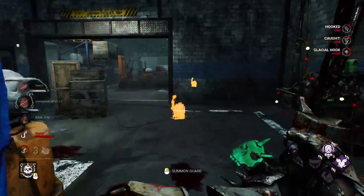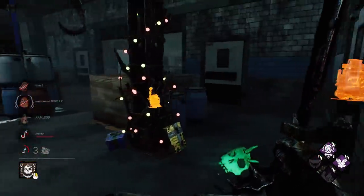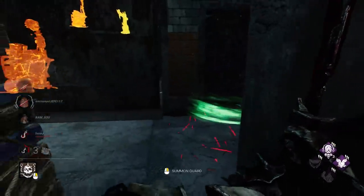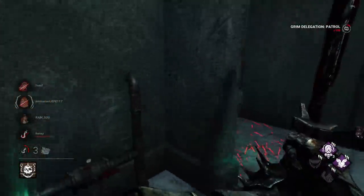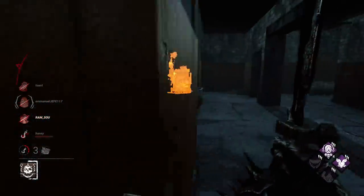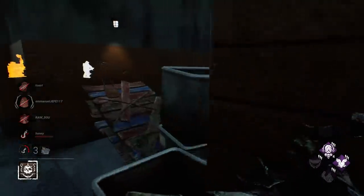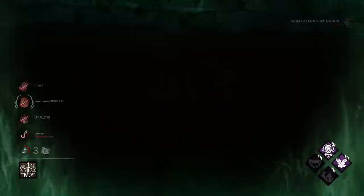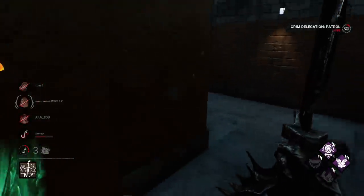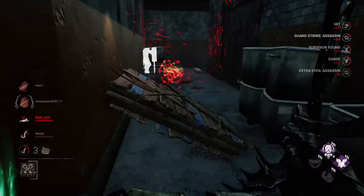Remember, Quentin ran over to the bathroom gens — I'd assume he's probably going to finish those, and I have two injured survivors. Big hit there. She's trapped back here so we just have to wait this out. I've got to figure out how we're going to do it because I can't go back there. Got an Assassin — come on. I can't pick her up though.